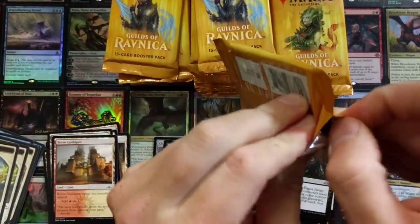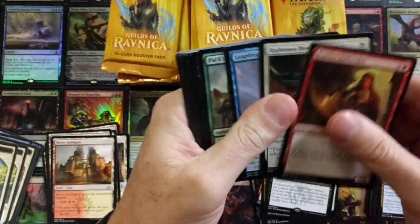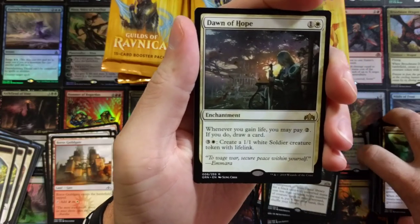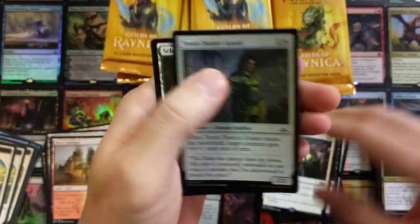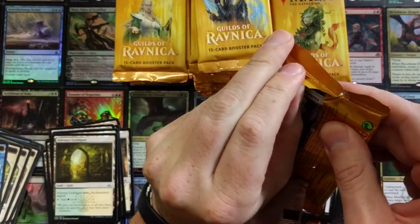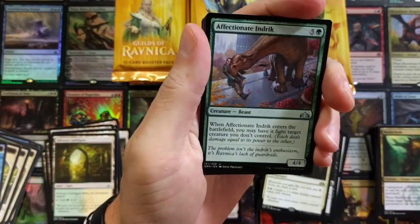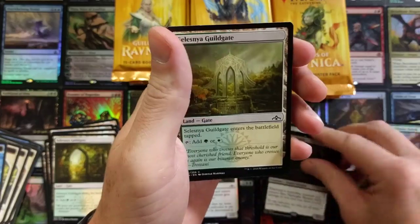For anyone interested, I've got Twitter, Instagram, and Facebook — I'm plugged into social media pretty good. Dawn of Hope — can't wait to use that, that's a fun card. I'm just plugged in, guys. Midnight Reaper — we'll take it, that'll be a fun card.